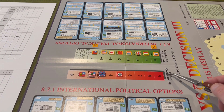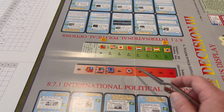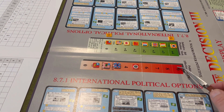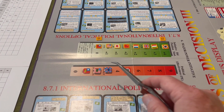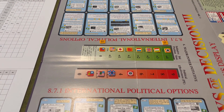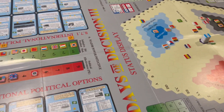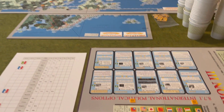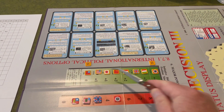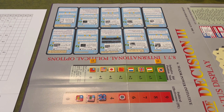Of note on this half are two tracks. The first is the political effectiveness track, where the major powers' political effectiveness will go up and down. The higher your political effectiveness, the greater the chances of your political options being successful when you try to play them, so you're going to want to move your marker up this track. Next to it is the political initiative track — a separate initiative from the WIF initiative. The WIF initiative is used during the WIF portion of the turn when we're moving and fighting units on the maps, but during the political phase, this political initiative determines the order in which major powers may attempt to choose and resolve their political options.